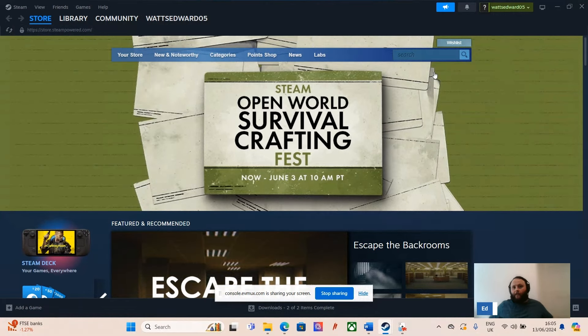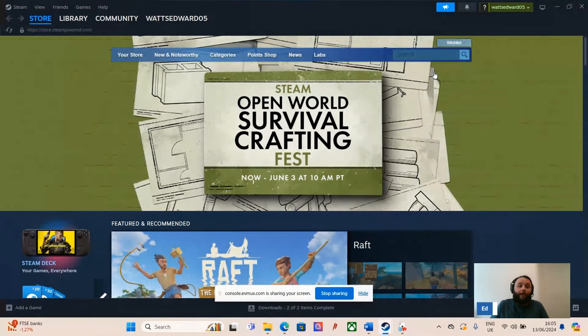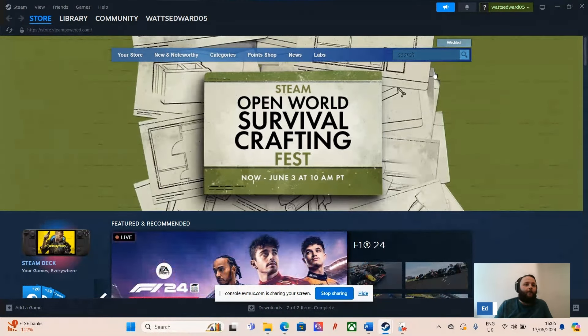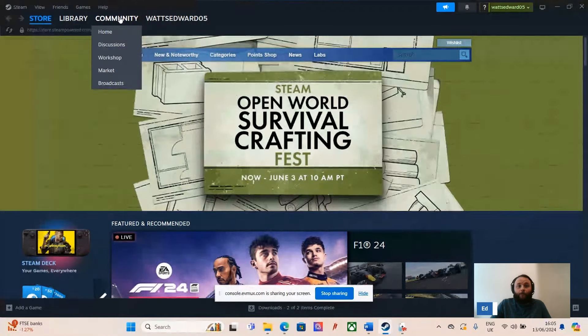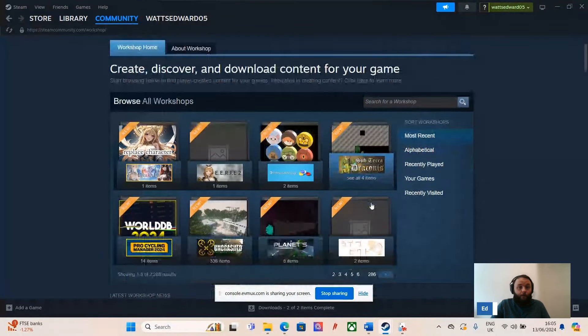So you've downloaded Tabletop Simulator — that's the first step. You go on Steam, get it, and download it. Now you need your board, terrain, and models. So we're going to start with where you find this stuff. You go on Steam, go to the community page, go down to Workshop, and there's lots of stuff for Tabletop Simulator you can use.